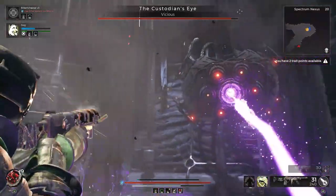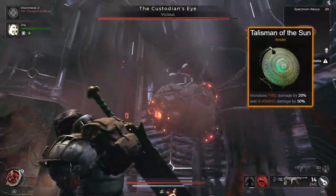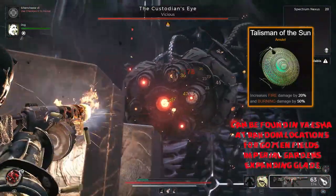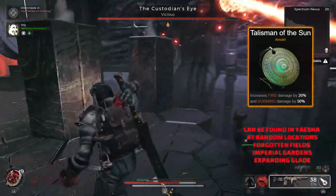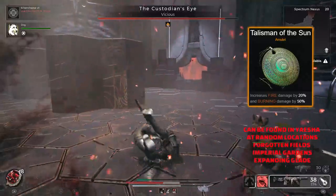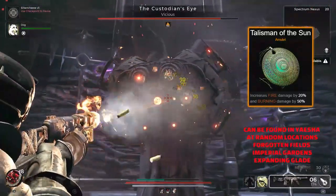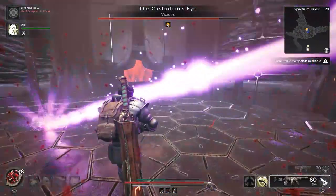Another amazing amulet is the Talisman of the Sun. It works in a lot of builds because there are a lot of good fire damage options, from Hot Shot all the way to Firestorm. If you throw on a Ring of Omens you can also get Misty Step from this. As standard, it increases fire damage by 20% and burning damage by 50%, so it's just an amazing fire amulet if that's the elemental route you're going down.